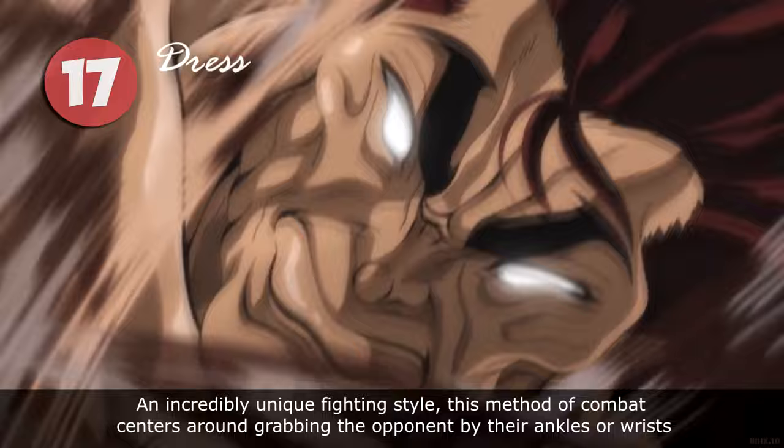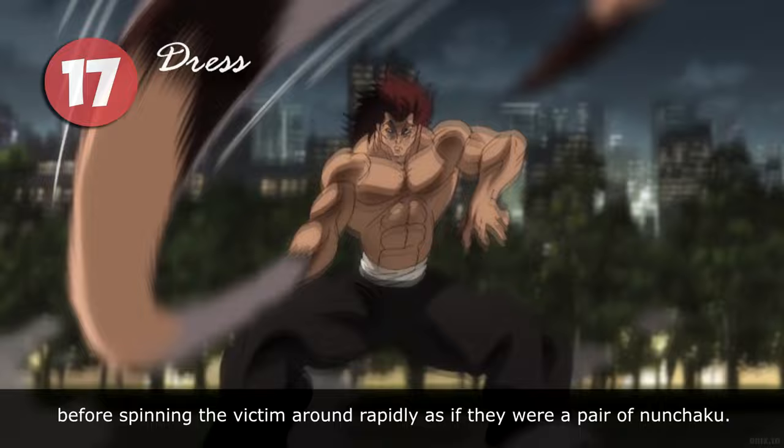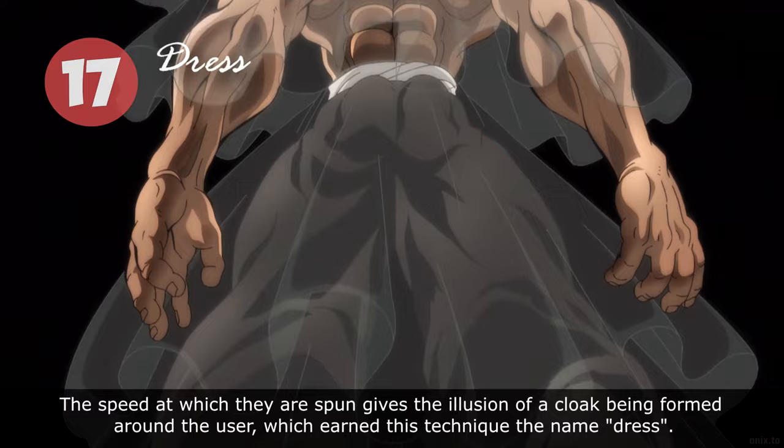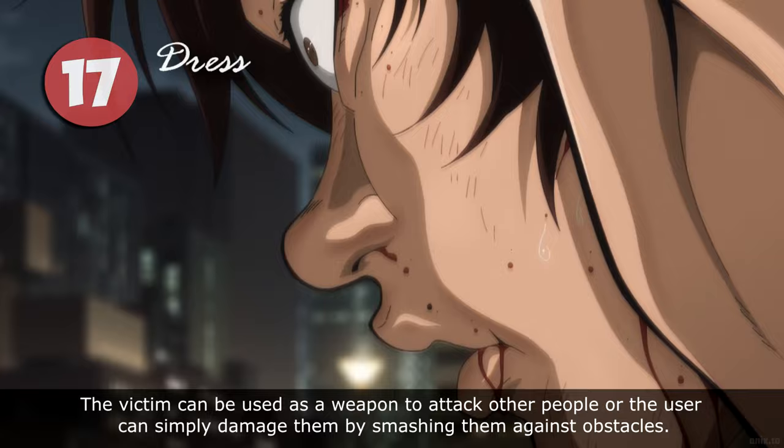An incredibly unique fighting style. This method of combat centers around grappling the opponent by their ankles or wrists, before spinning the victim around rapidly as if they were a pair of nunchaku. The speed at which they are spun gives the illusion of a clock being formed around the user, which earned this technique the name 'Dress.' The victim can be used as a weapon to attack other people, or the user can simply damage them by smashing them against obstacles.